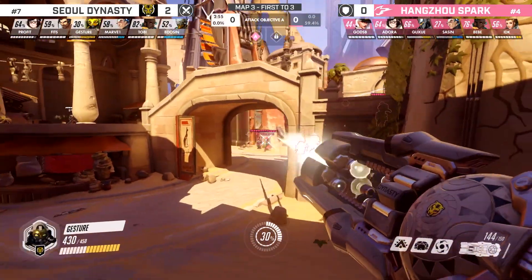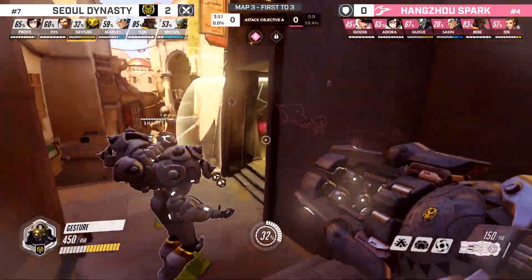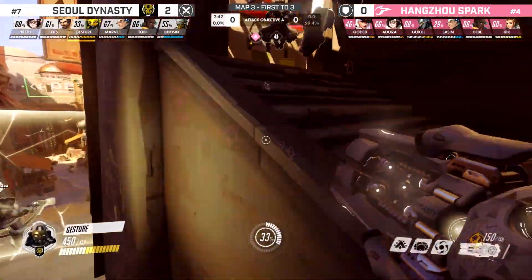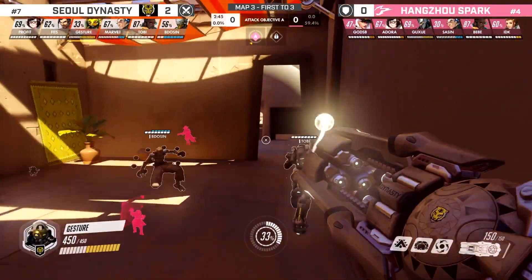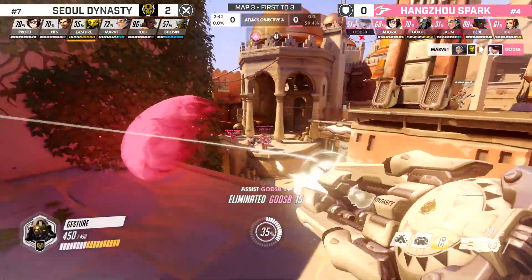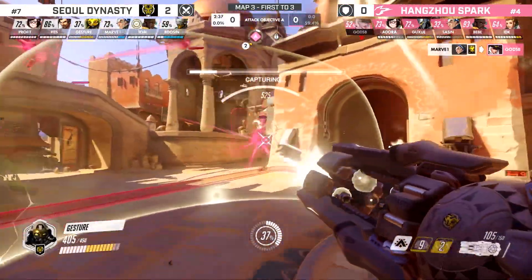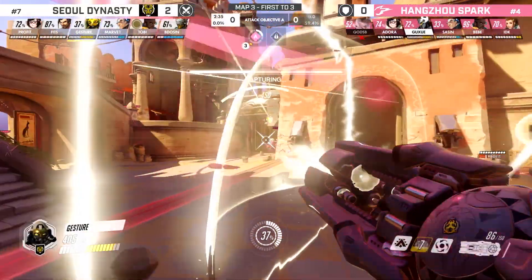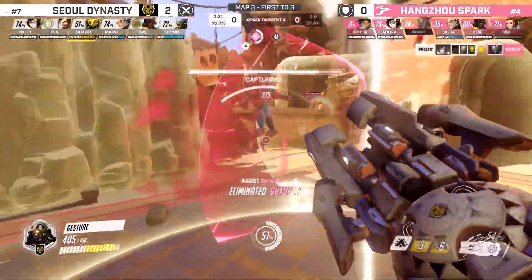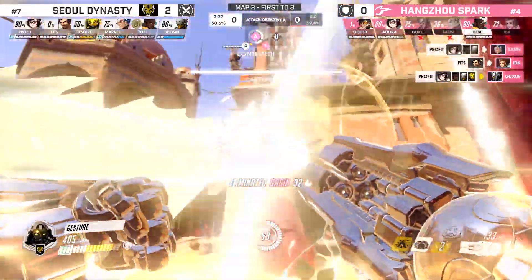Contrary to popular opinion, they're not going to go center. Spark have given up a lot of space. Dynasty goes to happily take high ground because there's no one contesting it. There's a Sonic arrow into Halt into deleted. Godspeed is the main threat when you're playing the Hangzhou Spark — able to take him out early is enormous. This is a great angle, then he gets the window so Reinhardt can't even come in. He doesn't want to be there, but the Halt is going to force him to be there. Desperation time — everyone trying to come in. But there's the dragon.